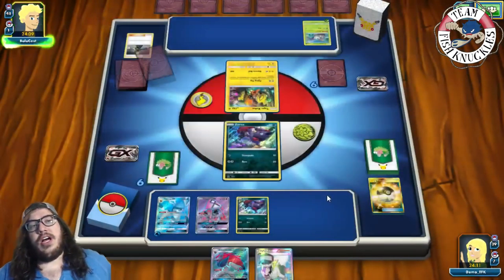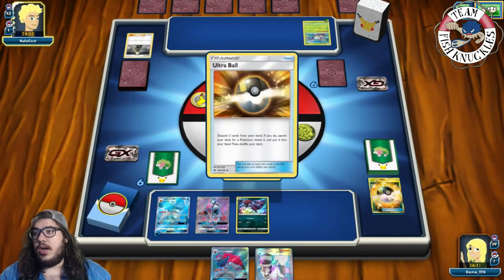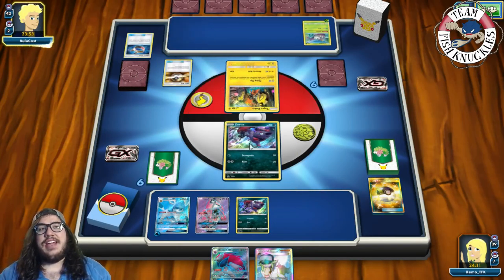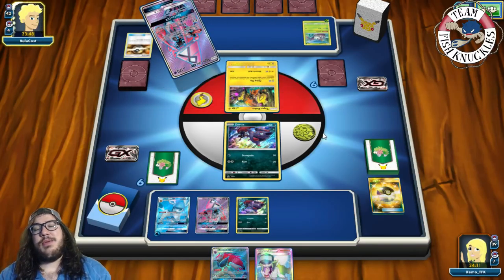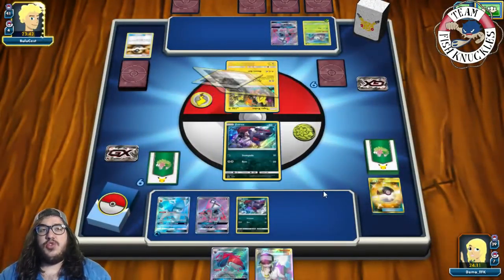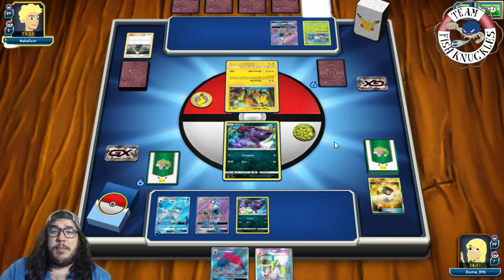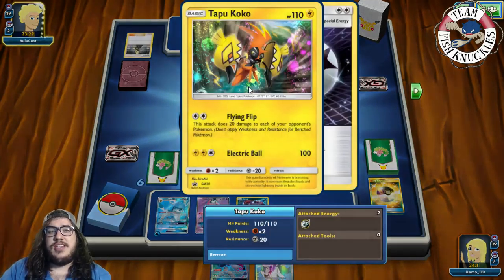No turn-one Freezing Gaze. On the opponent's turn we see a Lele — they go for a Bridgette. It's bad we didn't get the Float Stone. There's a Cynthia — no Bridgette this time. They shuffle-draw, possibly looking for a Gliscor Pod. Gliscor Pod comes down — they might take a knockout this turn. There's a DCE and potentially a coin flip attack coming.